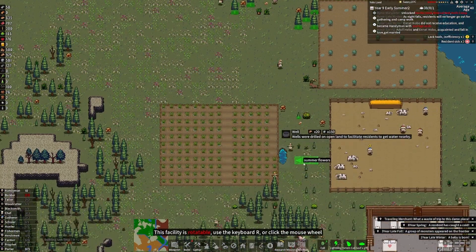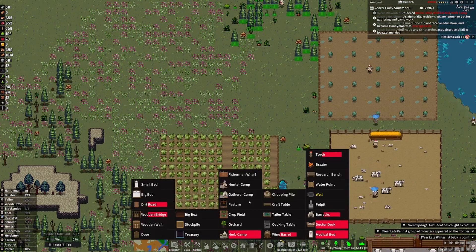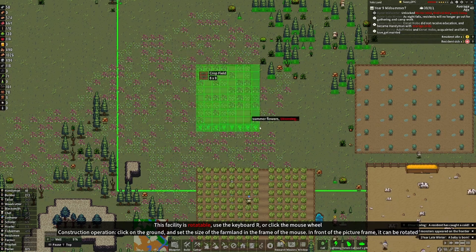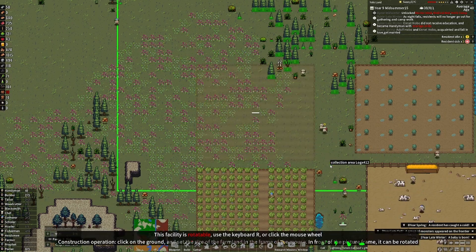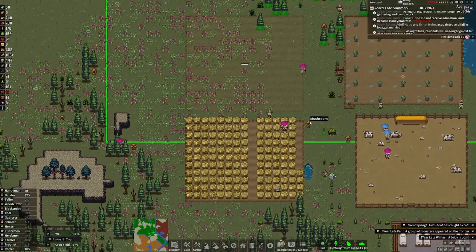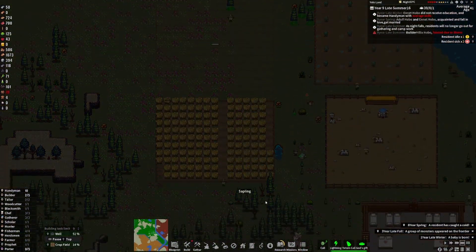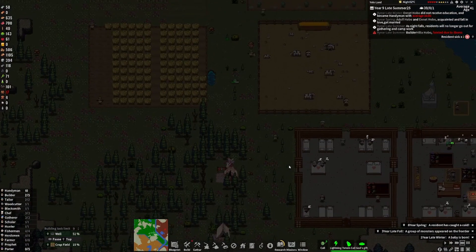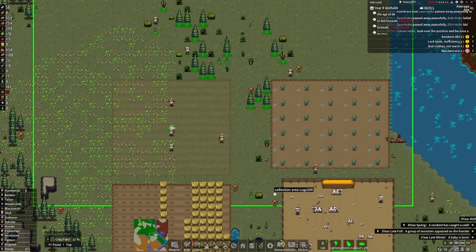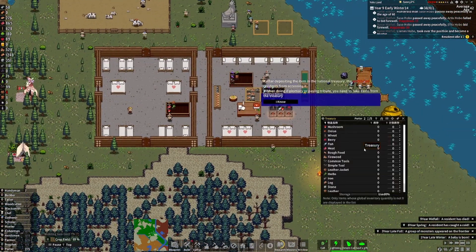We can put a well around here and run roads as well. Let's get another crop field — let's see if we can make it even bigger. It's a pretty big field — about two tiles longer, which is okay. We had our first death — well, they lived a good nine years with us, that's pretty good. We finally got our treasury up.